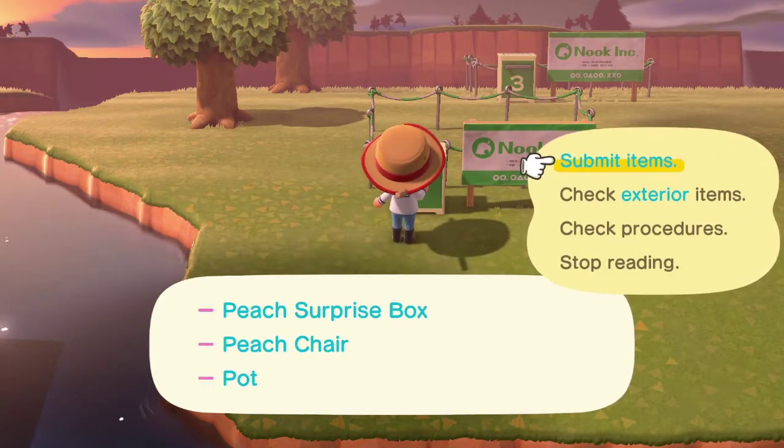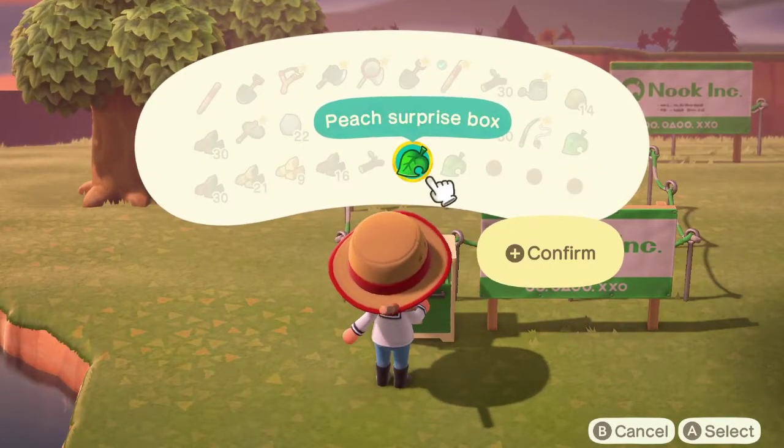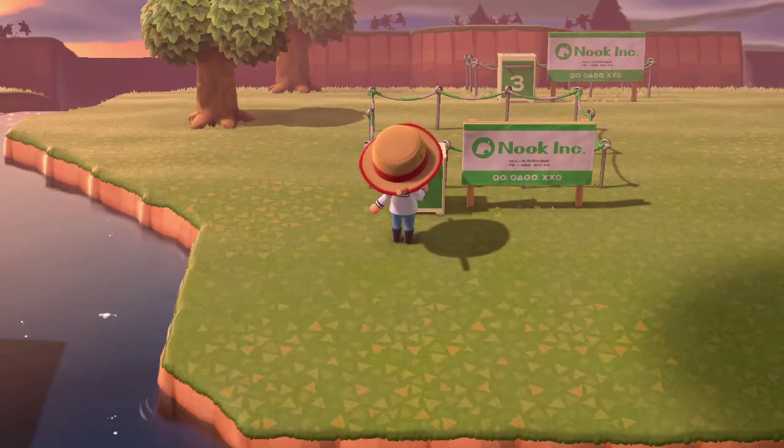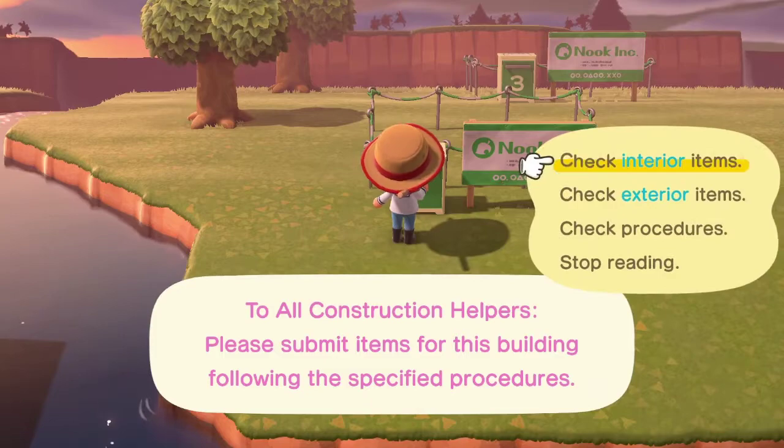Peach — submit items. You can just click submit items and submit them like that. I turned in one item. Check exterior.